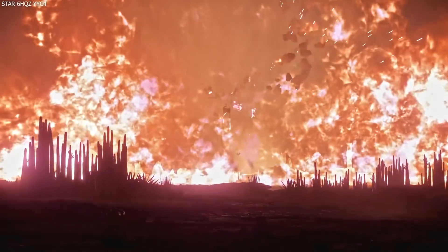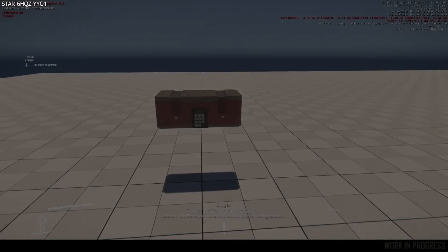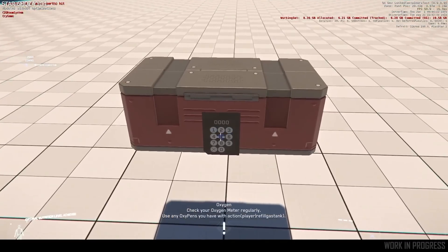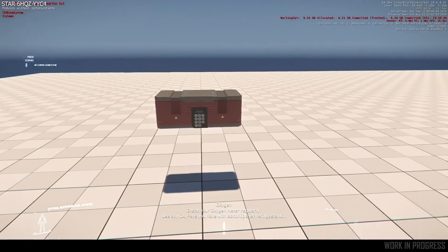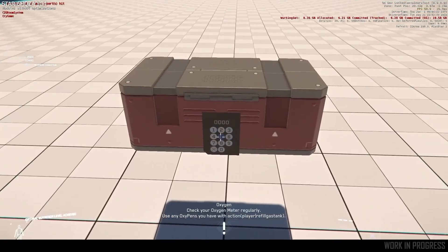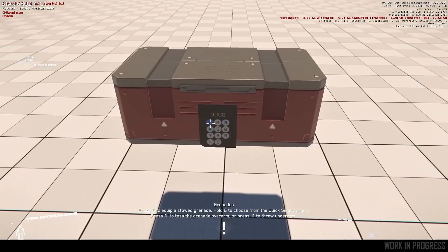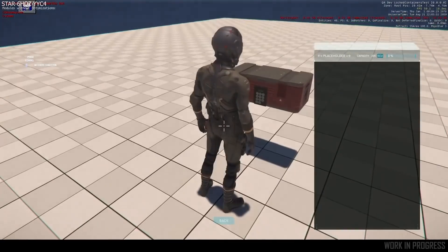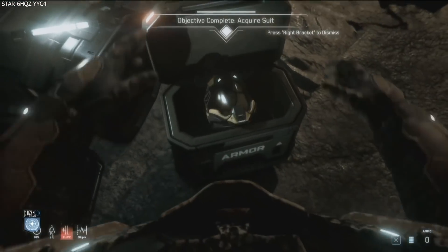Moving on, there are a few more new additions to the progress tracker. First, we have lockable containers, which will add the ability for designers to lock entities with either physical or electronic locks, which can then be opened by a key or forced open via cutting, destroying, or hacking the lock. These lockable containers have 41 weeks of work with the EUPU team, which kicked off early November and is scheduled to complete mid-August next year. I do suspect this will be used in locations like the derelict spaceships for looting, but also possibly allowing players to lock their items away.